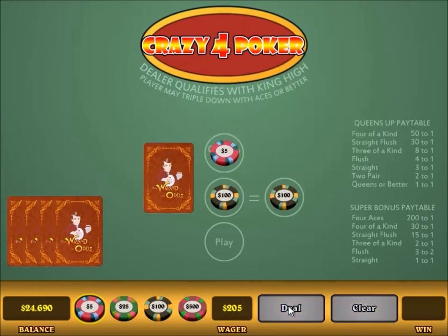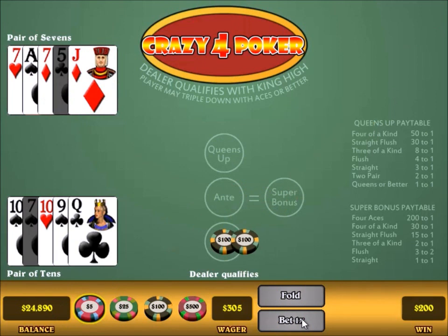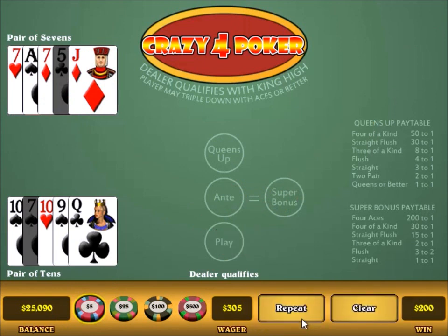So let's try again. Pair of 10s — that's definitely raise-worthy. The dealer has a pair of 7s, which loses to my pair of 10s. That's why I win. So my ante and play each win $100. The super bonus is a push because it's less than a straight. And my queens up is a loss because that needs to be a pair of queens or better to pay something.